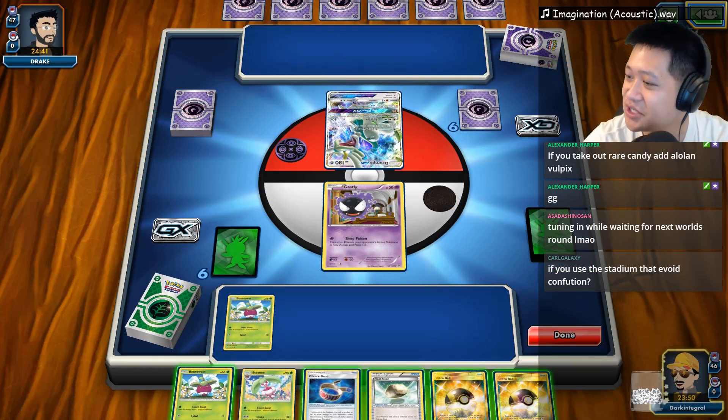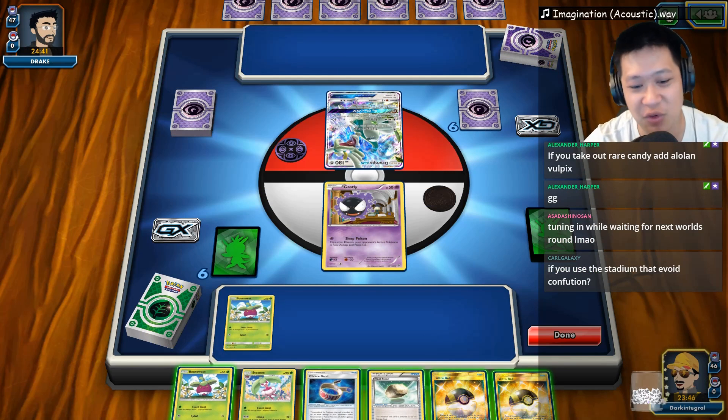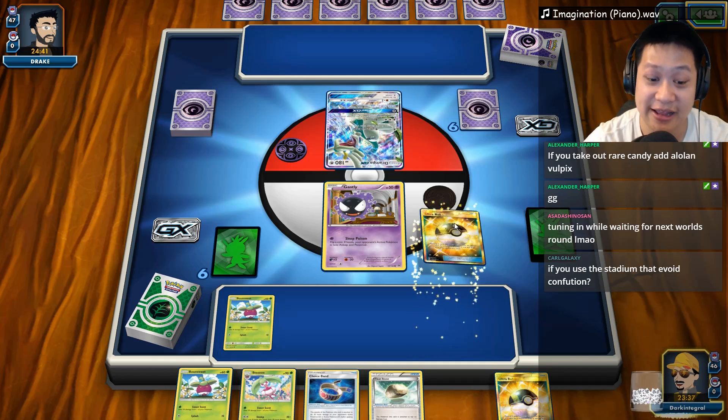Welcome to another Serena GX match. I'm going to play my remix of Imagination, which is from Haikyuu — great drama anime. So look at this: Drapion and Garbodor. It looks like that's what we're going against. So what am I going to do to start off? My hand kind of sucks, so I need to throw away a couple cards.